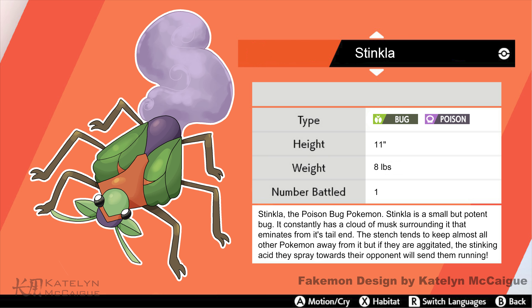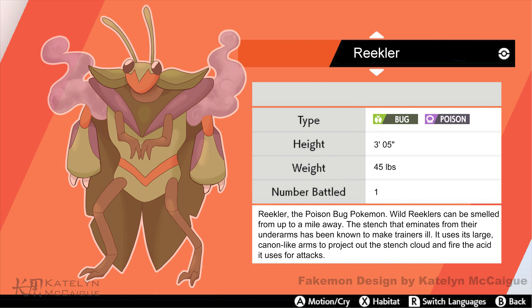Stinkla, the Poison/Bug Pokémon: Stinkla is a small but potent bug. It constantly has a cloud of musk surrounding it that emanates from its tail end. The stench tends to keep almost all other Pokémon away, but if agitated, the stinging acid it sprays will send them running. Rickler, the Poison/Bug Pokémon: Wild Ricklers can be smelled from up to a mile away. The stench from their underarms has been known to make Trainers ill. It uses its large cannon-like arms to project the stench cloud and fire the acid it uses for attacks.